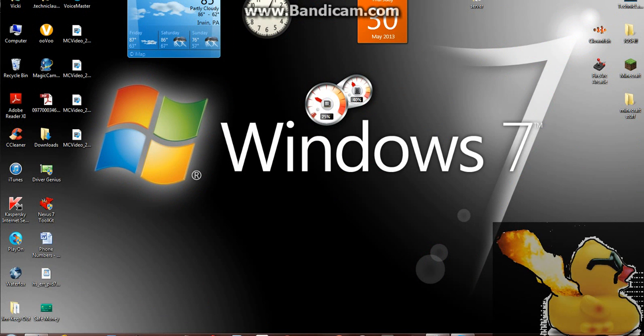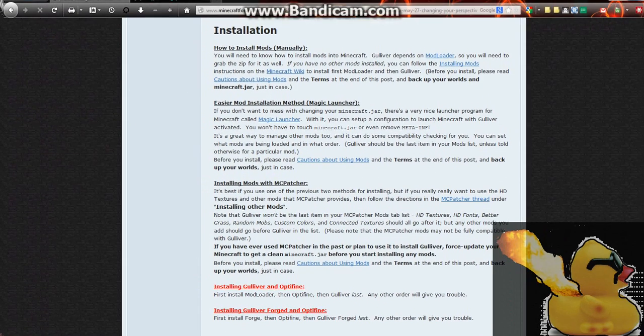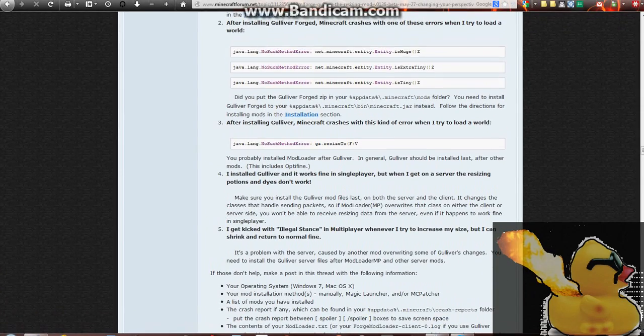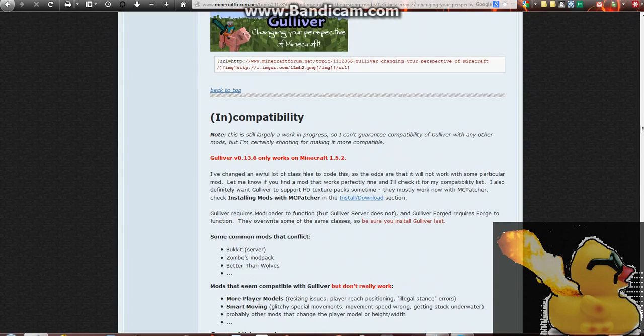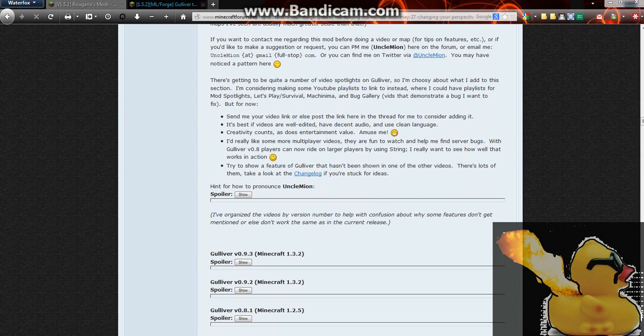So what you're going to need — these are the two websites you're going to need. You're going to need some kind of mod loader. I think the Gulliver mod only works on mod loader; I don't think it works on Forge, not Forge.